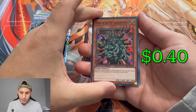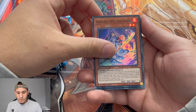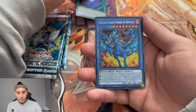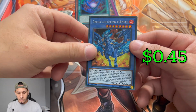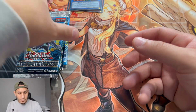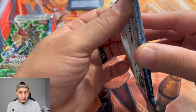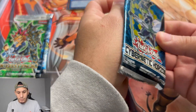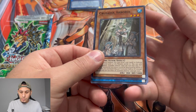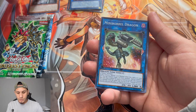From the first pack we got Manju the Ten Thousand Hands, Shiranui Spectral Sword, Awakening of the Nephthys, ultra Polymerization, and Cerulean Sacred Phoenix of Nephthys. Not sure on the value of those. I'm pretty sure these are European packs — the coloring on the cards looks a bit darker.